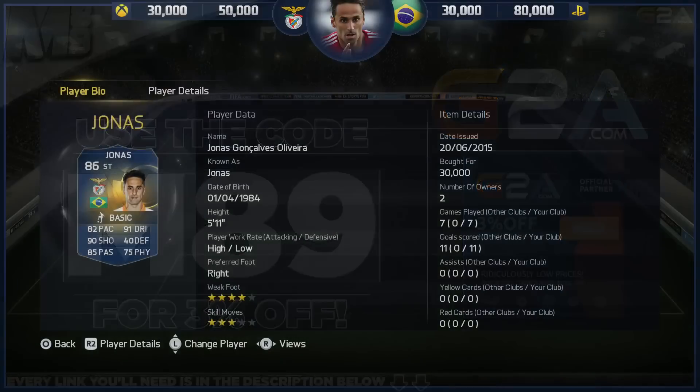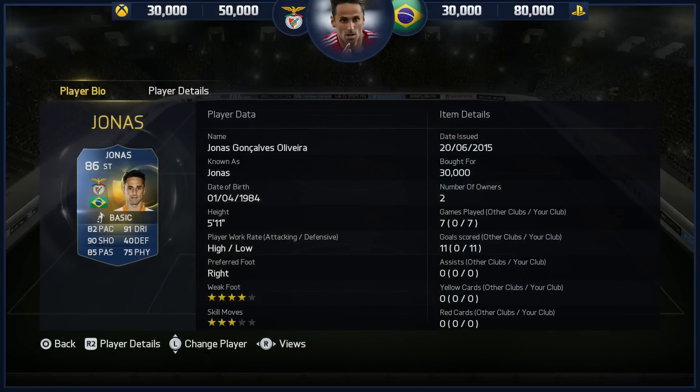Now he is quite cheap — on the Xbox 30-50, on the PlayStation 30-80. 11 goals in 7 games, 3 star skills, 4 star weak foot, high to low work rates, and great base card stats: 91 dribbling, 82 pace, 90 shooting, 85 passing, and 75 physical.